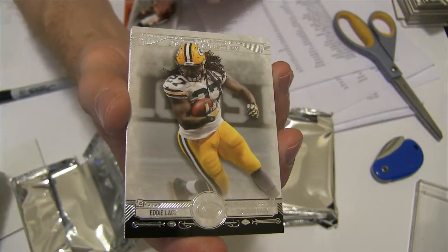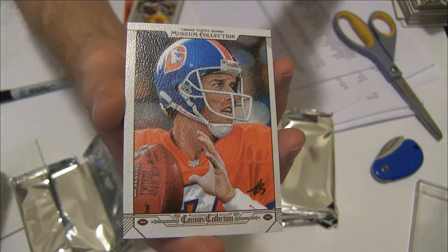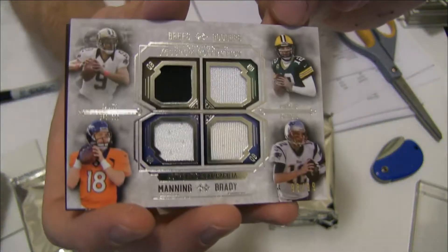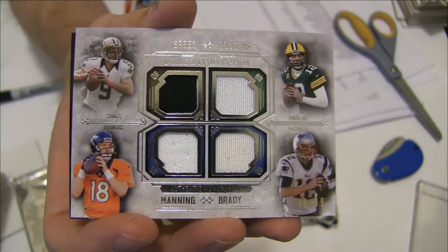We got Demarius, Lacey. We got the Elway canvas. And we got a quad — Brees, Rogers, Manning, Brady, to 99.